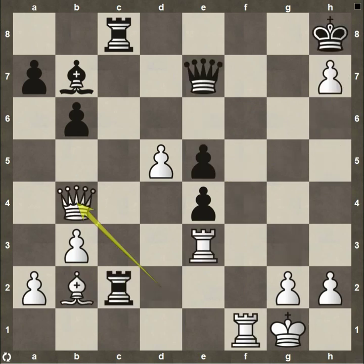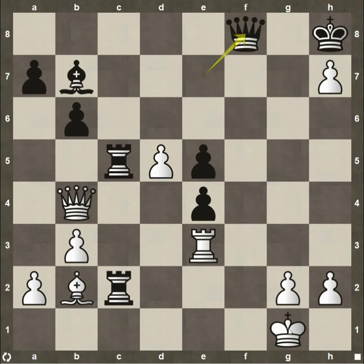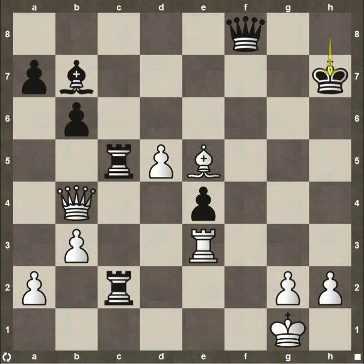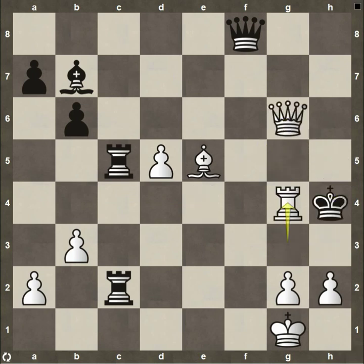After queen to b4, Blackburne says no and plays rook to c5. Then rook up to f8, check — asking Blackburne to please take the rook now. He doesn't take the pawn right here. If he takes with his queen, bishop takes on e5, check — the queen is no longer defending it, almost forced to take with the king, but then queen to e4, check, and over time this is checkmate. There's no way for black to stop this.